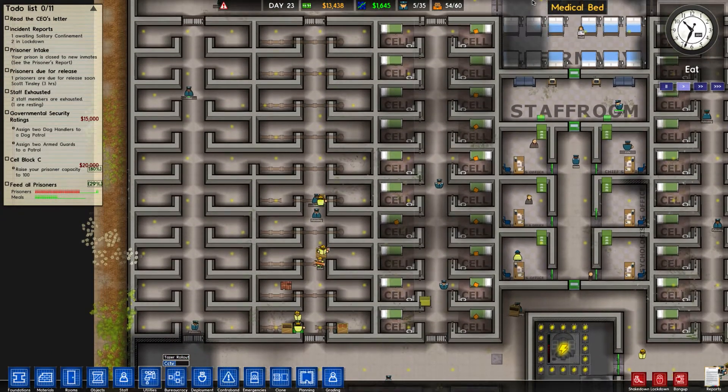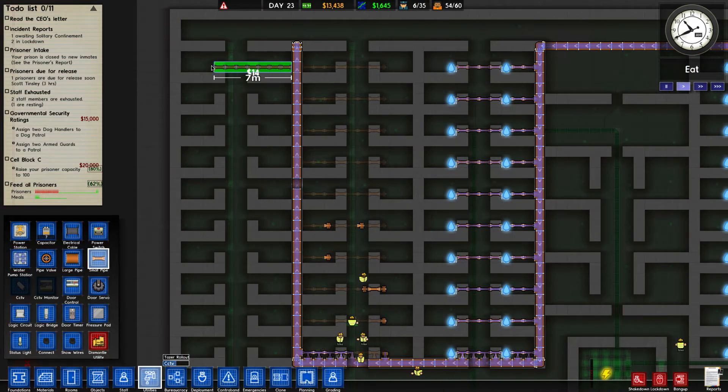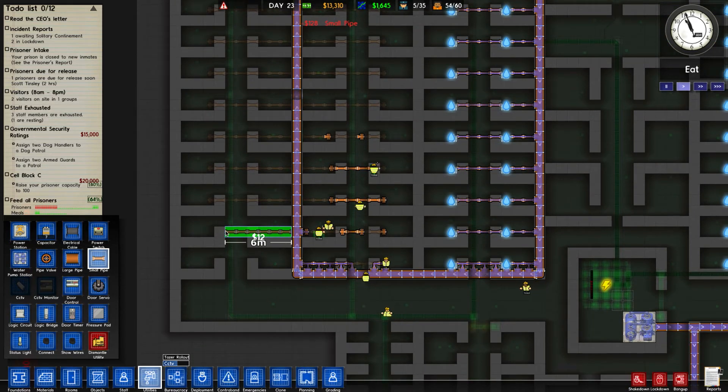We've got a few big things we need to do: we need to get the armory going, we need to get 40 new prisoners, and we need to sort out the front of our prison. We also need to look at classrooms. I don't know if we'll get all that done today, but I want a lot of progress. We've got to the point where we don't have to worry about bureaucracy anymore unless we have a huge amount of money.